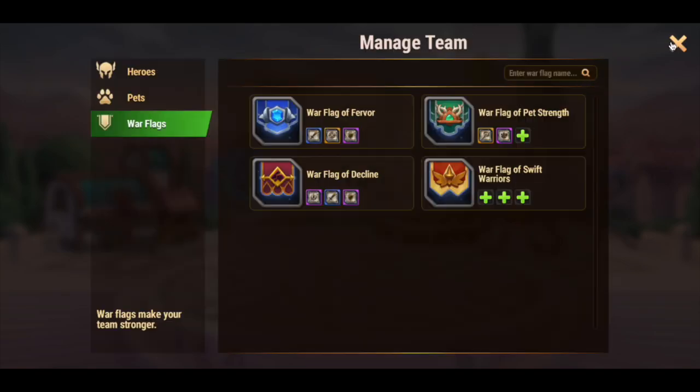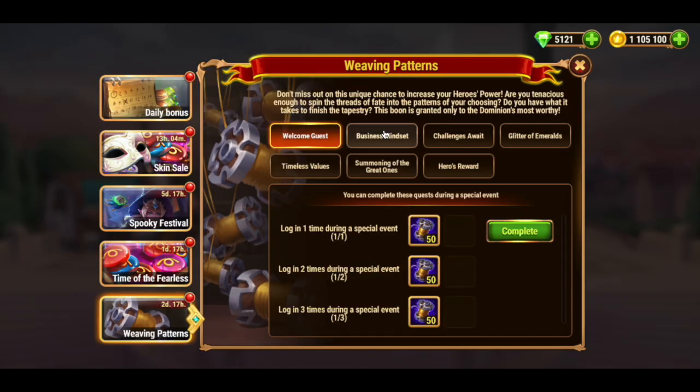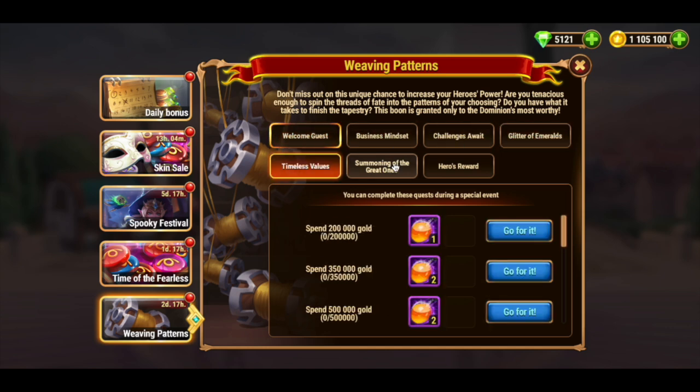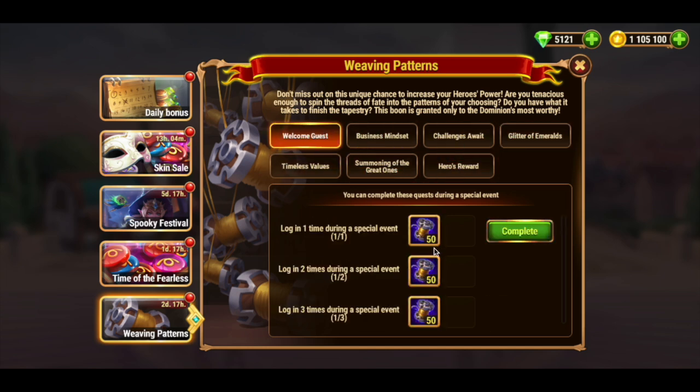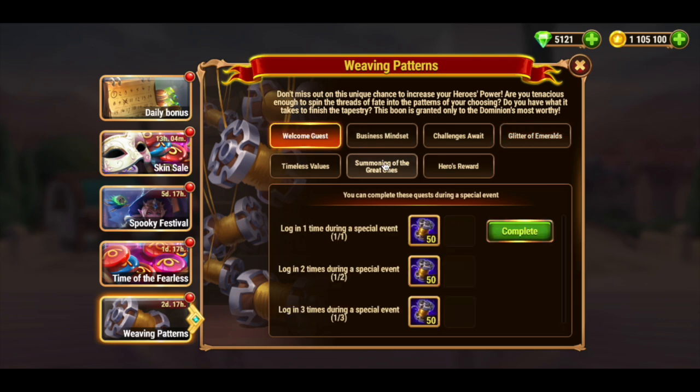Now let's see what this event has to offer us. We have several quests that can help you get valuable items. To be honest, the golden threads you'll get from this event probably won't be that many, unless you spend a lot of resources like emeralds or gold, and in most cases you'll have to spend real money to get them.